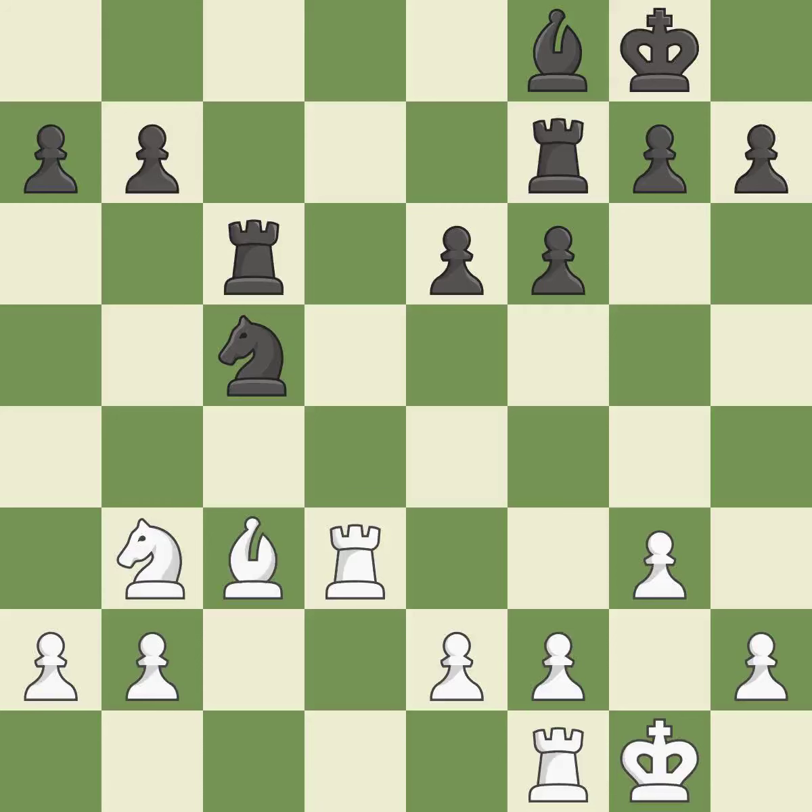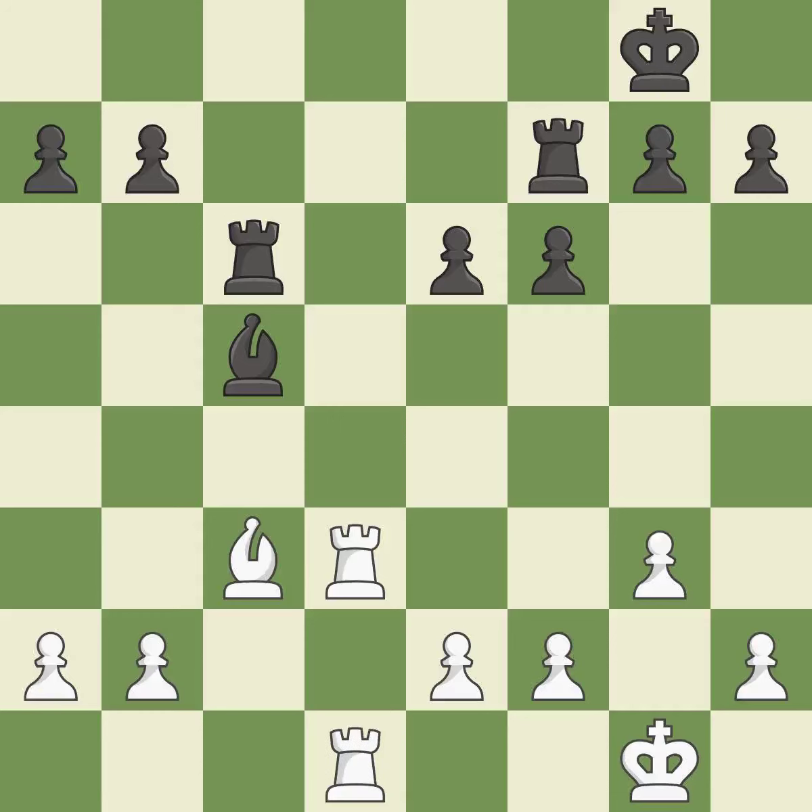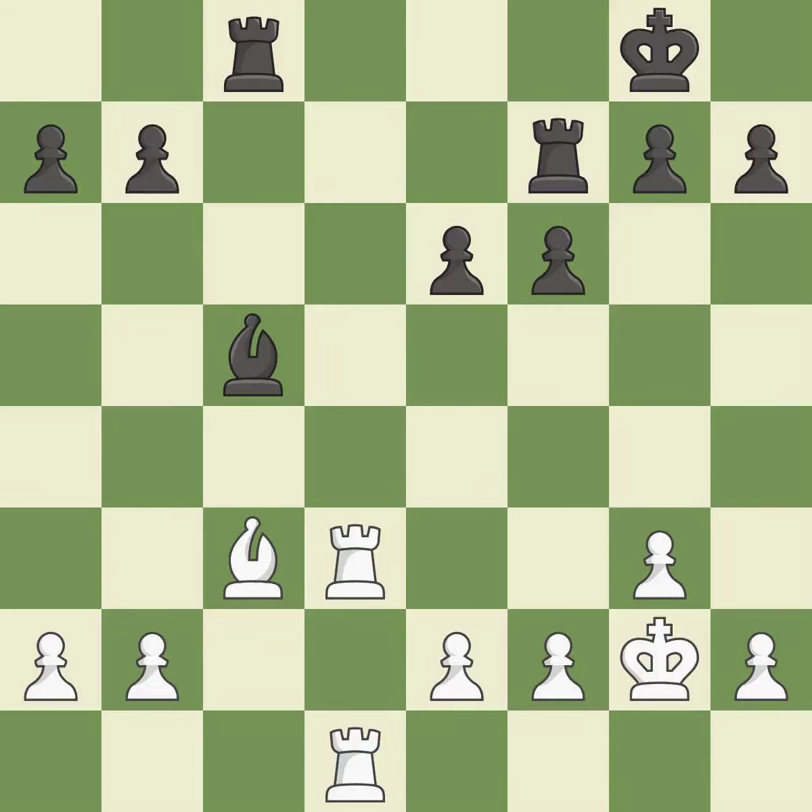This maintains the balance in material with a good trade — it is best. Backs off — it is ideal. On the file, the rooks are strategically doubled and forcefully combined — it is ideal. That's fine. The best choice is this one — it is ideal. On the file, the rooks are strategically doubled and forcefully combined — it is ideal.